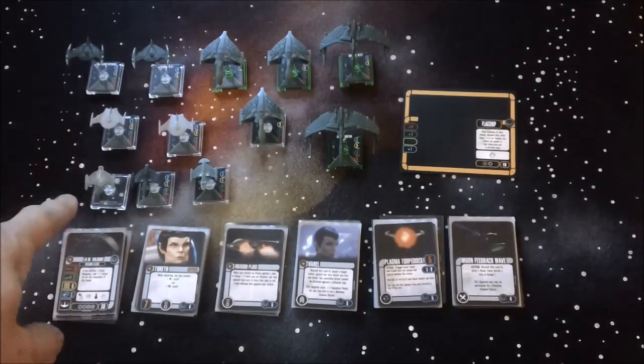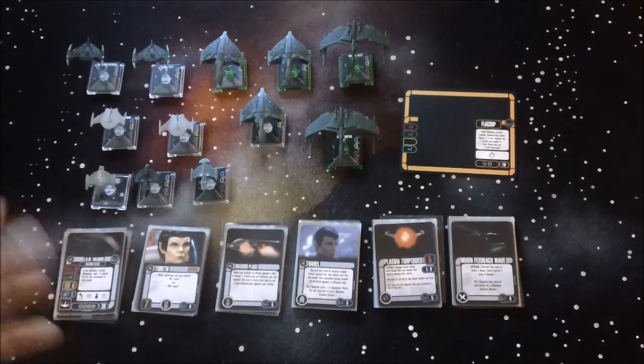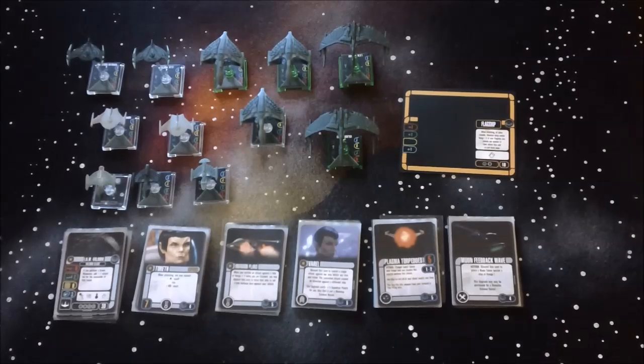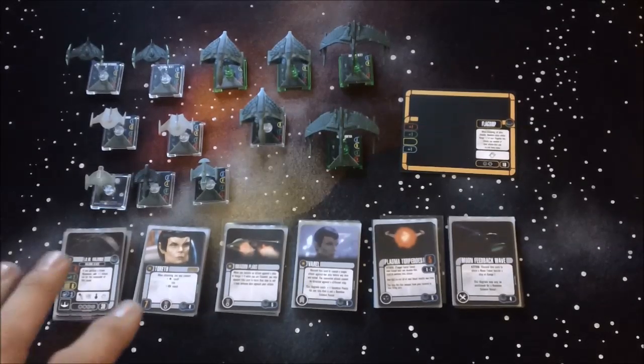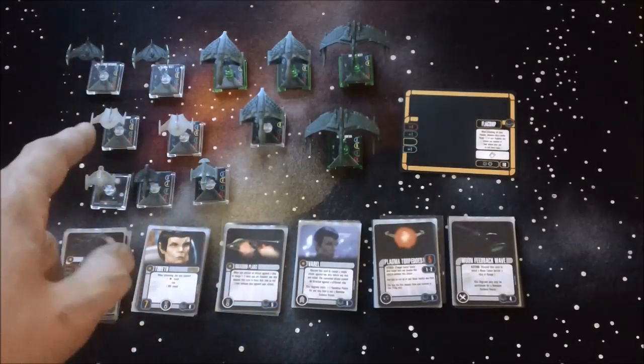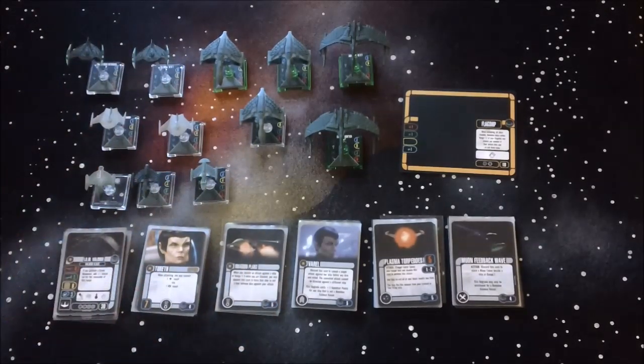Usually it's either going to be a Rhi'zbow for its amazing defensive capabilities or a Galgathon for its ability to fire torpedoes without a lock — those are what you're going to be seeing the most. I've seen a lot of people run the flagship on a D'deridex with the Galgathon so that you can get free re-rolls on that torpedo when it fires — it's a nasty little combo. A lot of times you're going to see Toreth on one of the smaller ships escorting two of the bigger ships so she can give her attack bonus to the two larger ships.